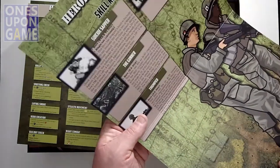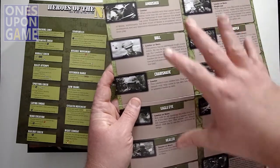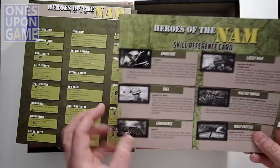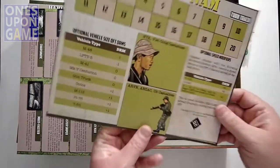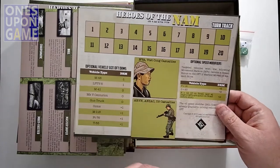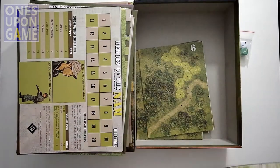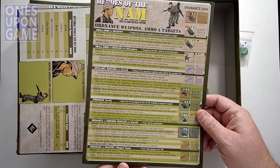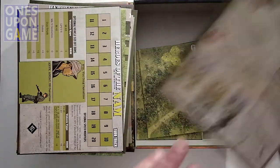If you've watched my other videos, you've heard me say this: this hero reference card is probably a little too big — it could really be smaller, because it's already small print. I would love to see this as a smaller booklet since you'll only reference it occasionally. You also get a turn track, a casualty chart, a sequence of play chart to guide you through what you're supposed to be doing, and ordnance and weapons reminders covering mortars, ordnance, and how the fire works.